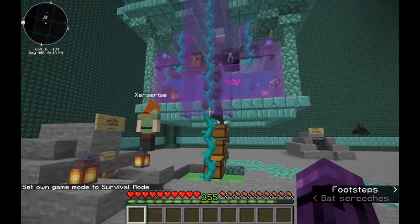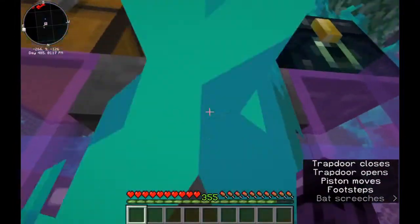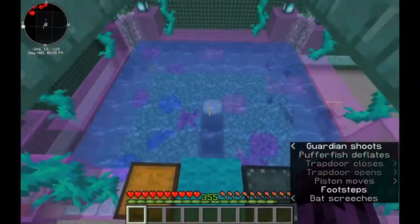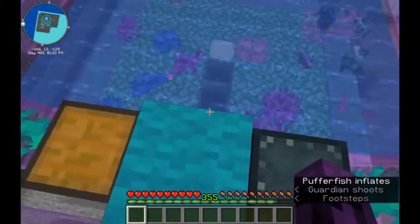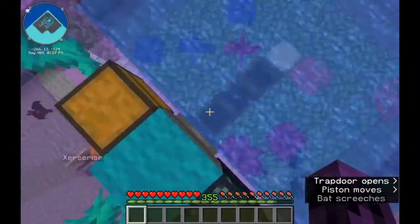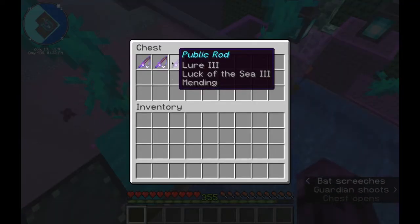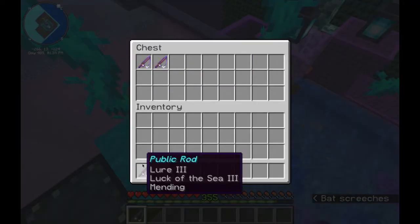To use the fish farm, you just climb the vines. Space bar will let you ascend. Hold down shift to crouch and come to the edge of these hoppers. You'll want to grab a fishing rod with Lure 3, Luck of the Sea, and Mending.